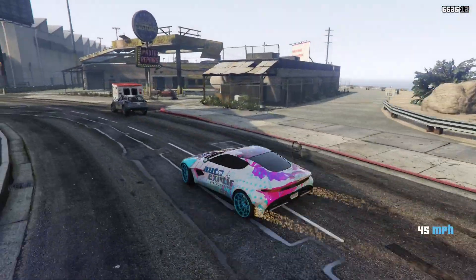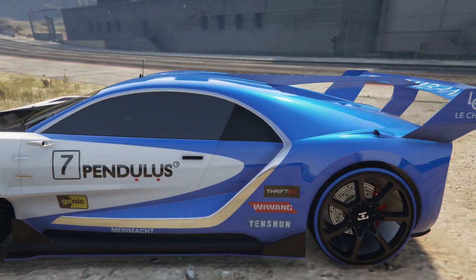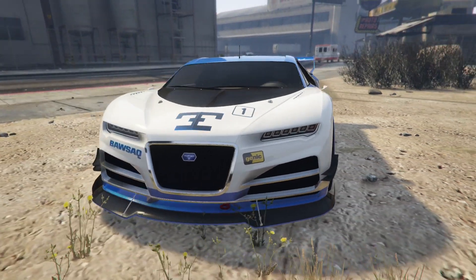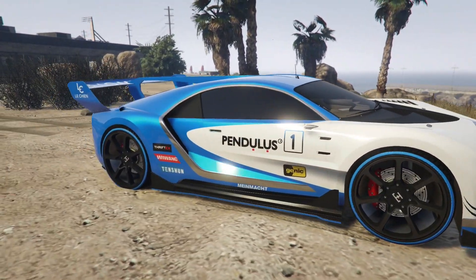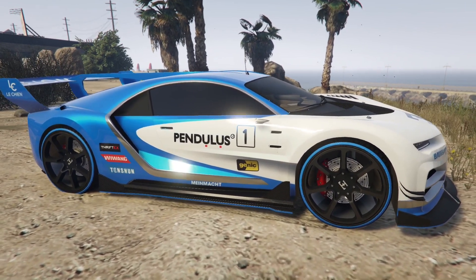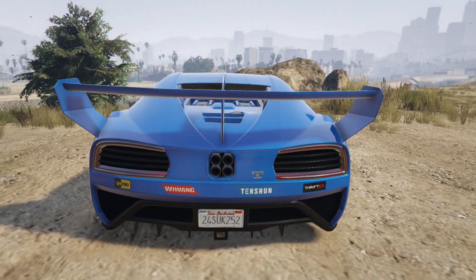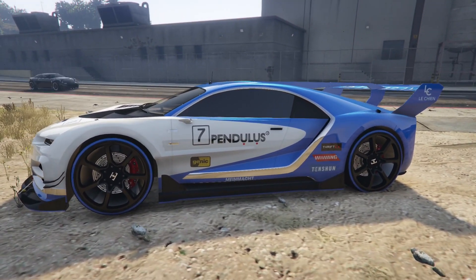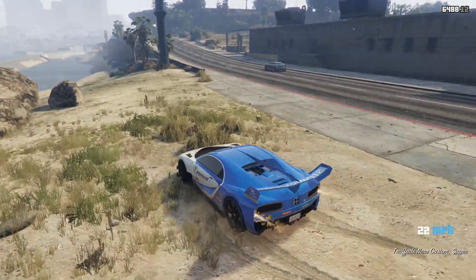Moving on to number eight, we have the Pendulous livery on the Nero Custom. The Nero Custom is a Benny's vehicle as well, so there's a lot of customization and a lot of cool liveries. I really like this livery. My favorite thing about this car besides the livery is the wheels — you can make the walls of the wheel the color of the primary paint job, which is really unique. This livery is one of the more subtle ones on this list, but I really like it and it matches this car really really well.